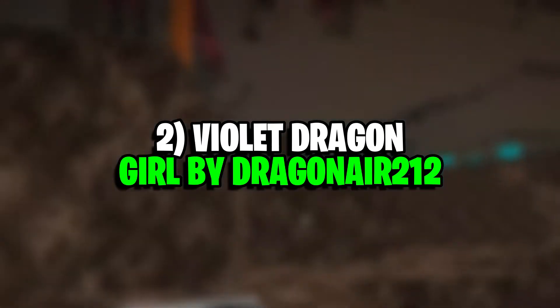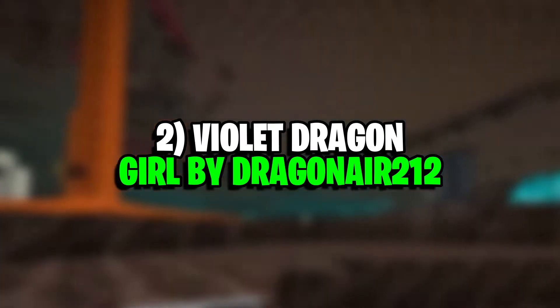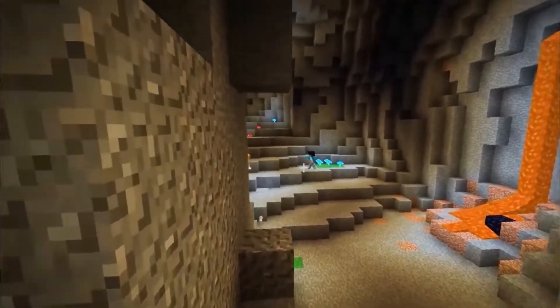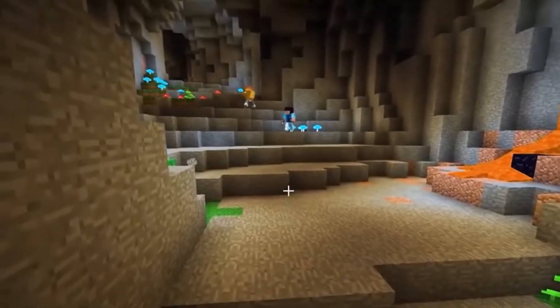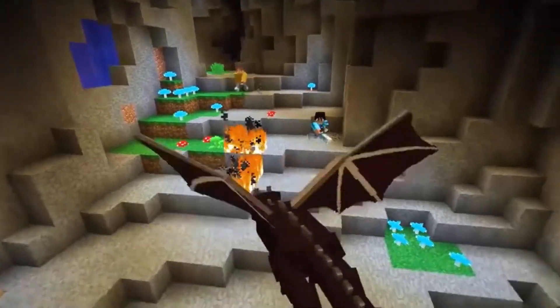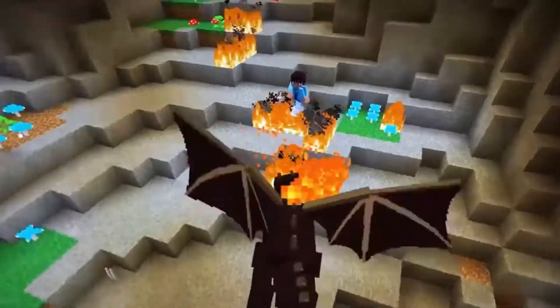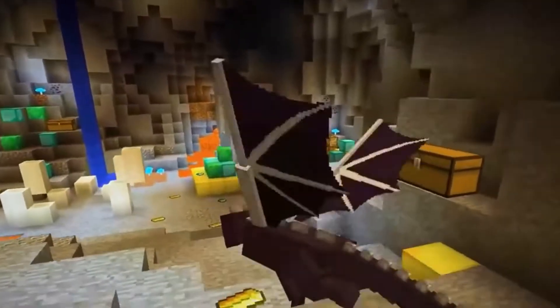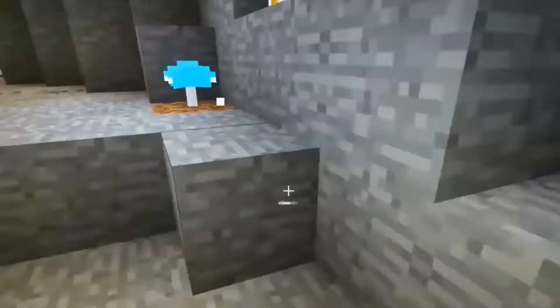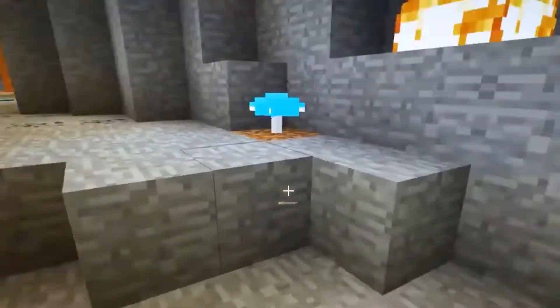Number 2: Violet Dragon Girl by Dragonair212. This Minecraft skin is somewhat similar to that of the Snow Tiger Girl, but with a twist. In place of a hoodie, this skin swaps in a jacket, and the skin's hair, boots, and jacket all have an exceptional blue coloration. The skin isn't a flat blue hue either — it utilizes gradient coloration to create a color that shifts from indigo to sky blue before returning to the base color. Gradients can make a skin truly pop, and this skin is a perfect example of that. For lovers of cooler color palettes, Violet Dragon Girl may be a great pick.